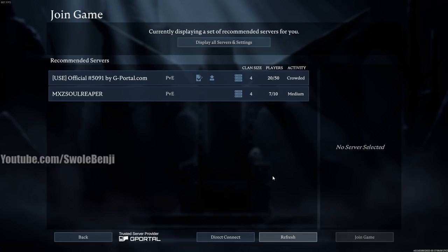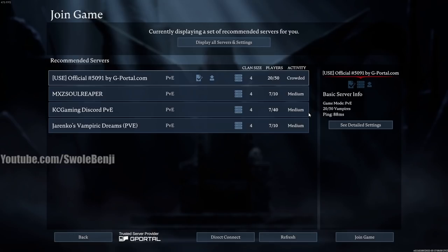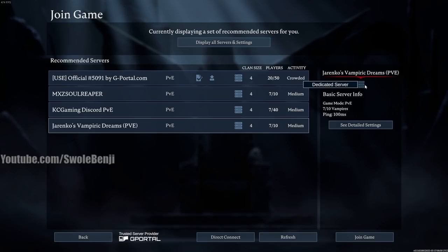I've seen a lot of reviewers who didn't realize they've been joining PvP servers. After clicking refresh, it's recommending a server at 88ms ping — checking the ping is very important, you don't want to join a server far away. Some servers like 'Jarenko's Vampiric Dreams' are locally hosted with only 10 players allowed — that's just some dude hosting a server, and you don't want to play on that.